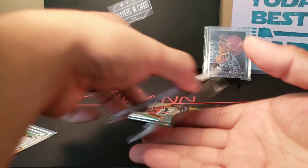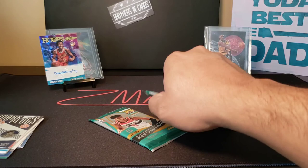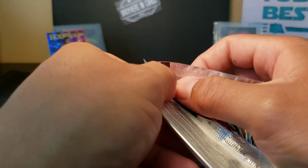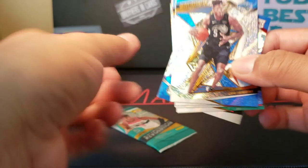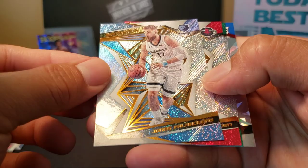We got two packs left — a little Revolution action here, hoping for something good. We got Mo Bamba, Jonas Valanciunas, James Harden, Jaylen Brown, and a rookie of Isaiah Roby. Very nice — this is a New Year's Revolution pack, so that works.